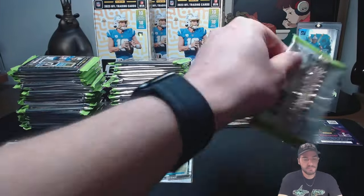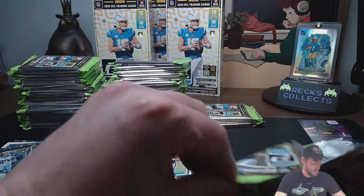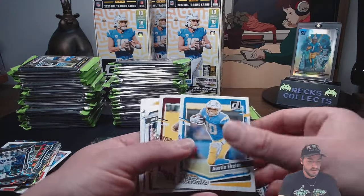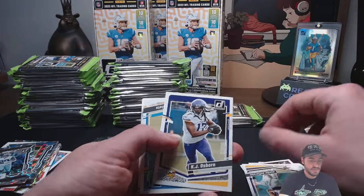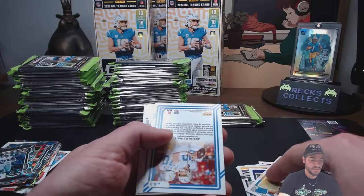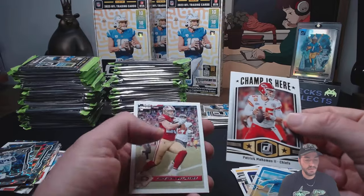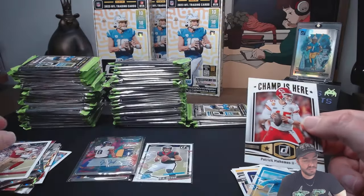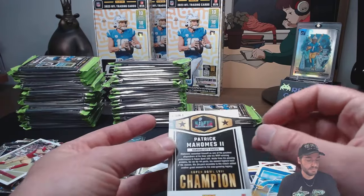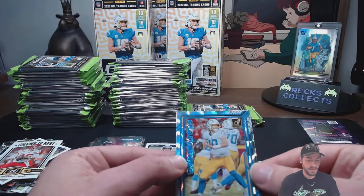I'm happy with Trevor though. He had a rough first year as a rookie, but he's got it going on now. We'll see what they do in the offseason. Justin Jefferson again. We've got a Justin Herbert here. The champ is here — Pat Mahomes, no doubt. Cool little insert on CMC, but you've got the Chiefs, Super Bowl champions. And then our Justin Herbert Dominators.